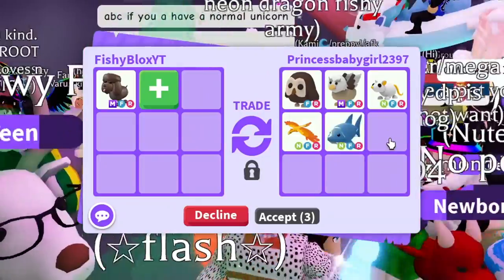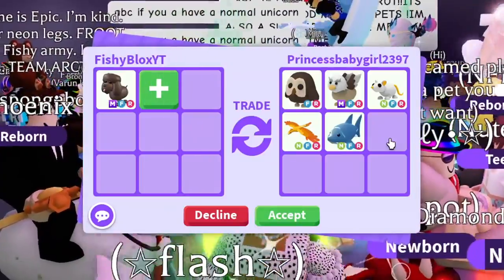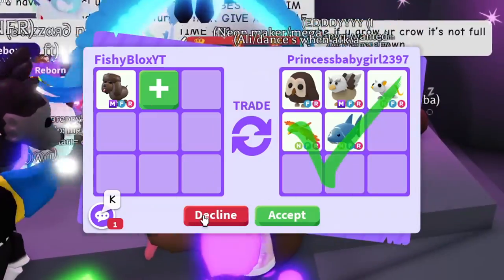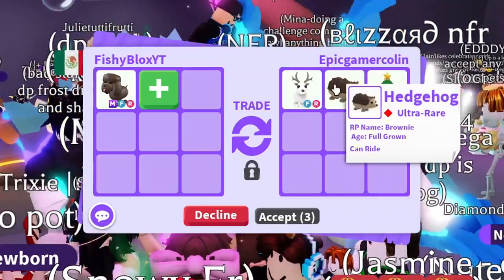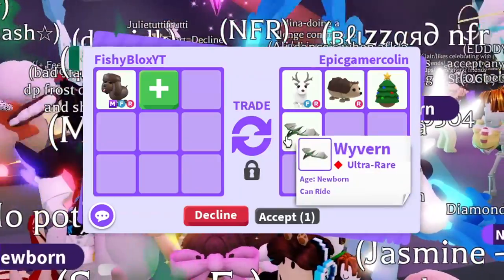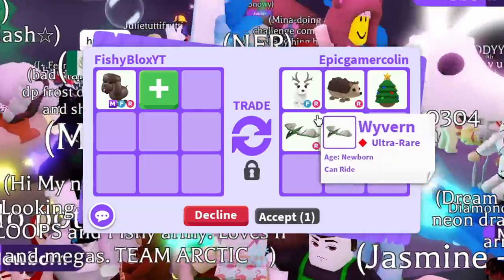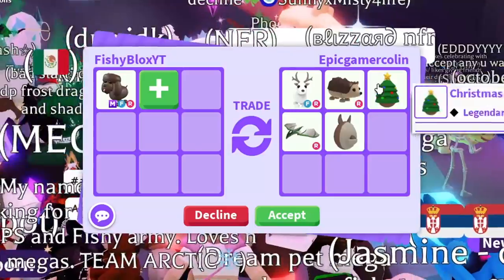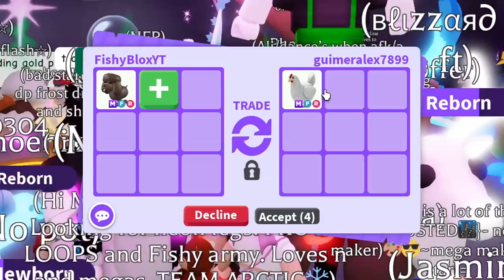I'm gonna say let me think about it — they keep adding more pets. Wow, that was really good, but I'll take a few more trades and see what else I can get. Next offer: a Christmas Egg, Hedgehog, Arctic Reindeer, a Wyvern, and an Ozzie Egg. Pretty cool offer — I like the first three items — but I can't stop thinking about the owl trade. I'm gonna decline this one.